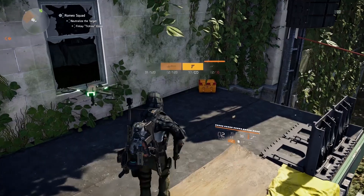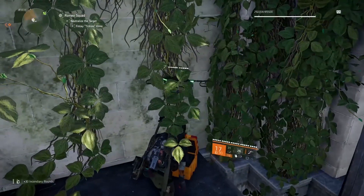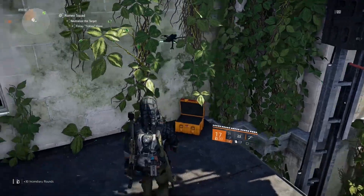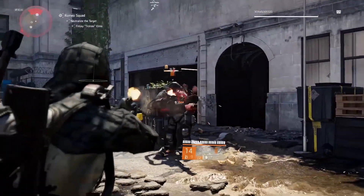Out there in missions and in the open world, you'll find special ammo, and by equipping your sidearm before looting these crates, you can save that special ammo for future use. This can be an awesome way to apply those effects to powerful enemies and make a difficult engagement much more manageable.